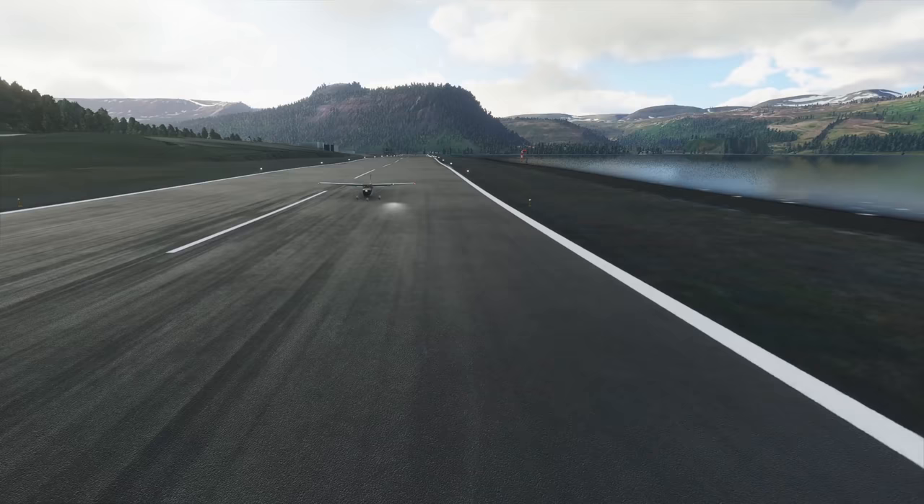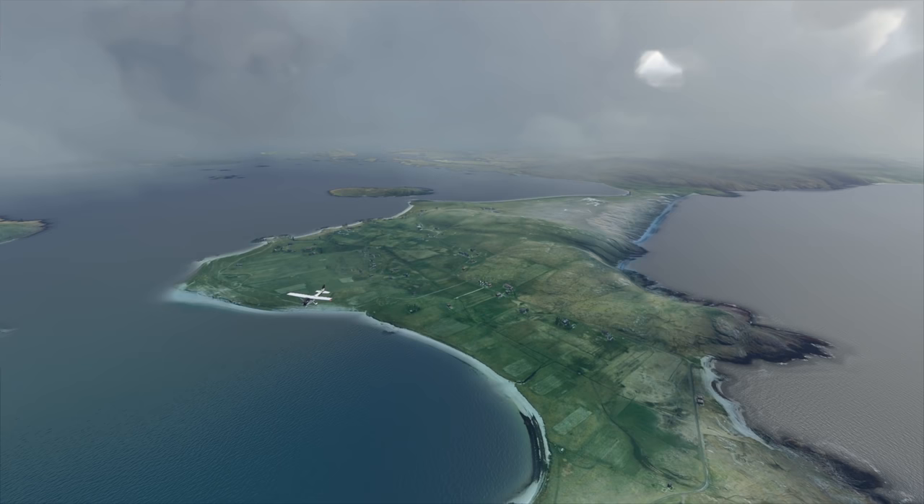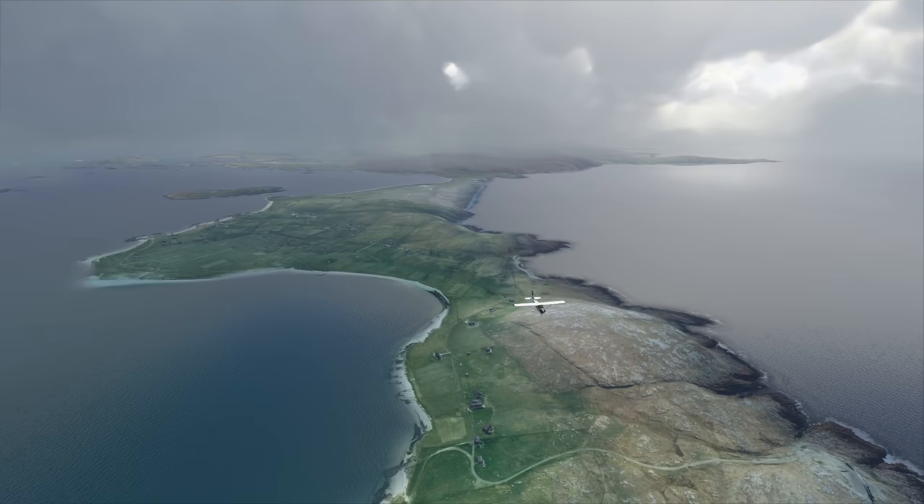Another place I wanted to land at was Barra Airport, located on an island in Scotland. You've probably seen landings here at some point — the planes come in and land on the sea's sand at low tide. I did a brief flyover of Barra Island in the flight simulator, and I've got to say, the Scottish landscape is absolutely beautiful. However, unfortunately, to land at Barra, you need to wait for the low tide.